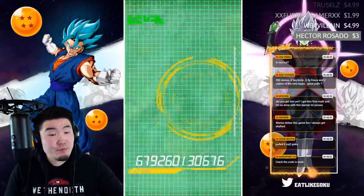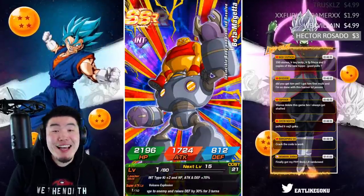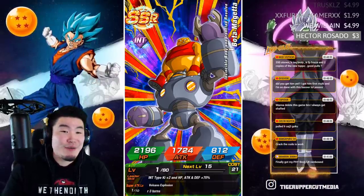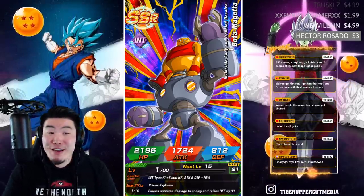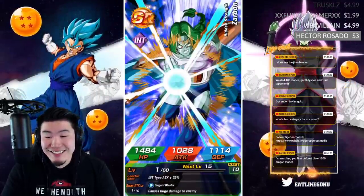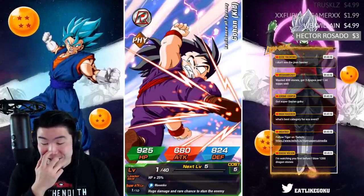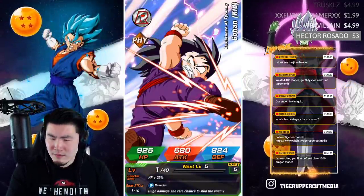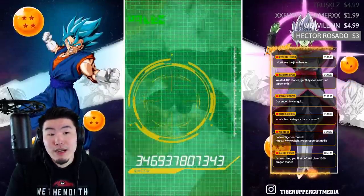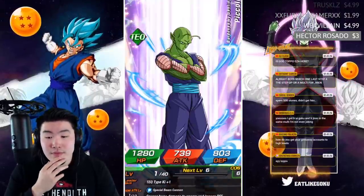Want another group summon? I could do that. They actually gave us Krillin and 18 for Bota Magetta — are you kidding me? They don't deserve it. Multi on the single — got Jiren on the single, I'm out. You spent 55 stones and got Jiren — good for you, that's awesome.